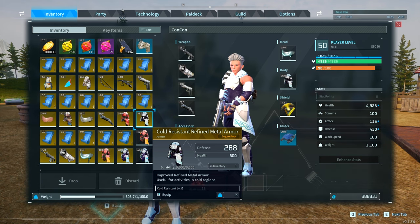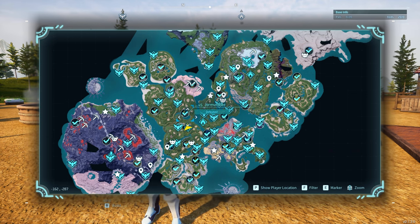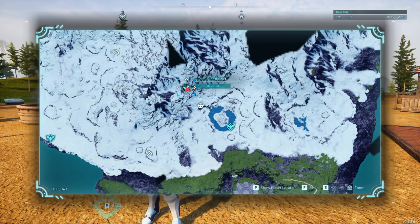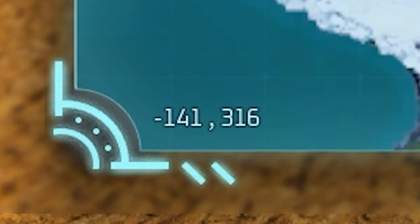The next one is the cold resistant refined metal armor with a defense of 288 and health of 800. The base one has 180 defense and 500 health. This one is found in the ice biome at the top of the map, from a level 49 Lyleen Noct in a cave. The cave entrance is located at coordinates -141, 316.